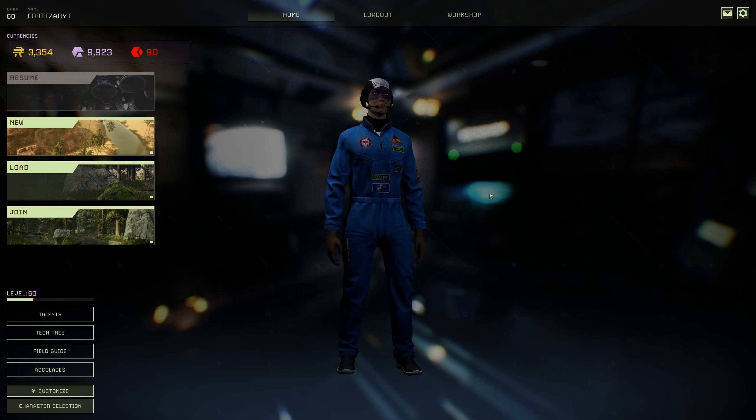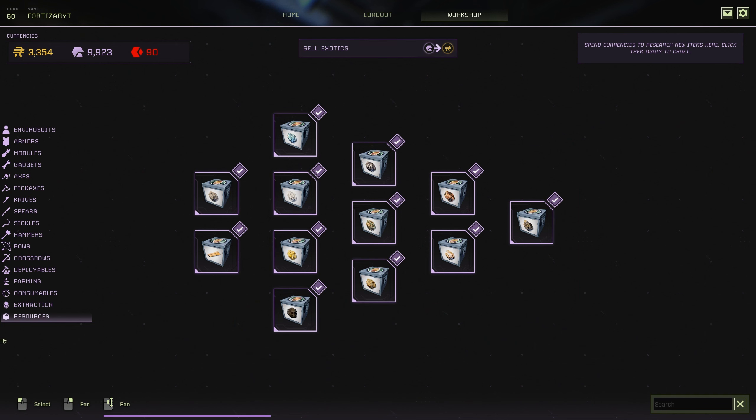Hello everyone, welcome back to the channel. Today we're taking a look at the week 93 experimental branch for Icarus. We're going to be focusing on one particular item being introduced in the week 93 update, and that is resources.